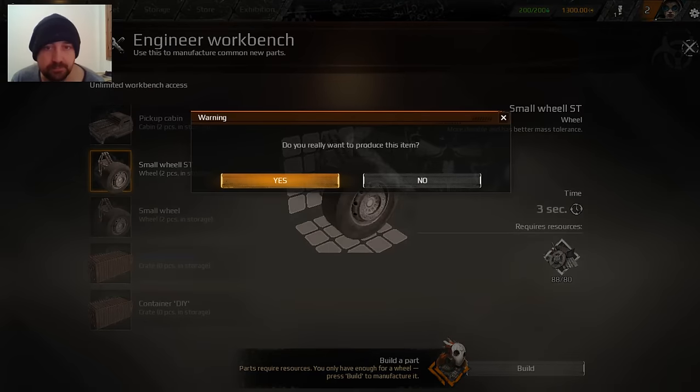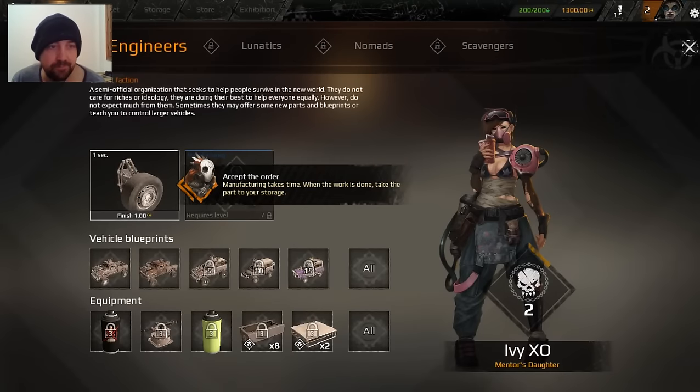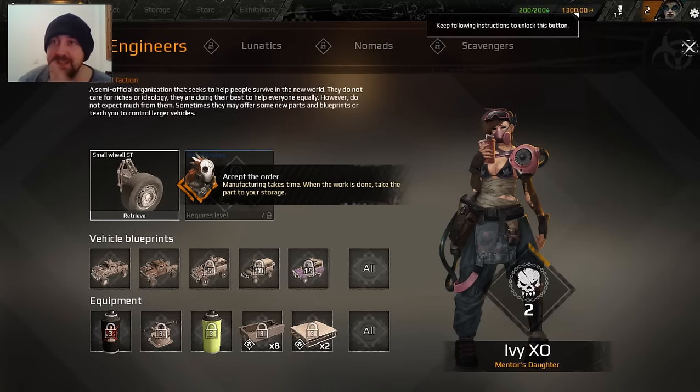Build. There's a time - it takes time to build parts. And you can speed it up with this up here - the real money currency. So I'm guessing later on when you want to build the big guns, the big bits of armor, it's going to be quite a bit of time on that construction.